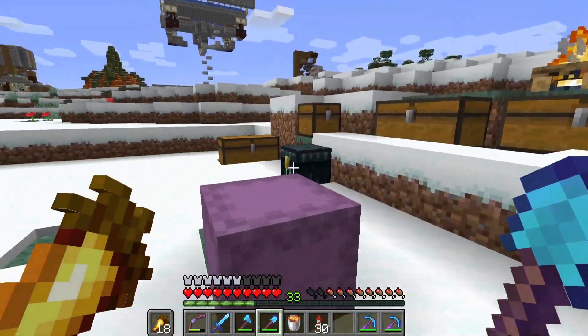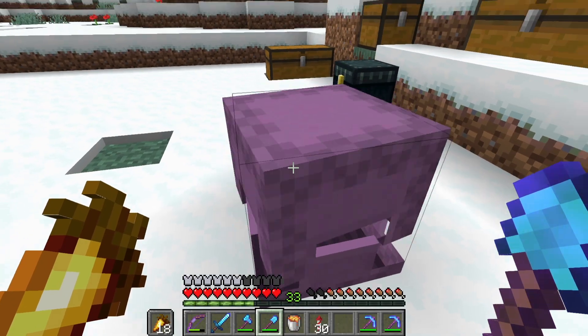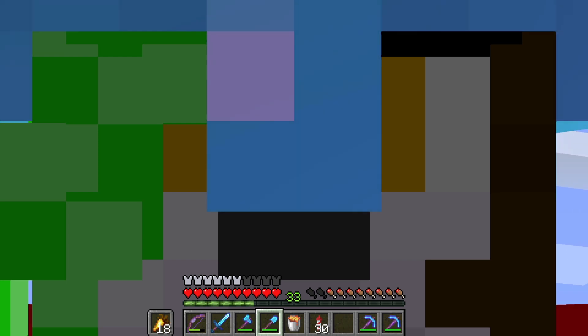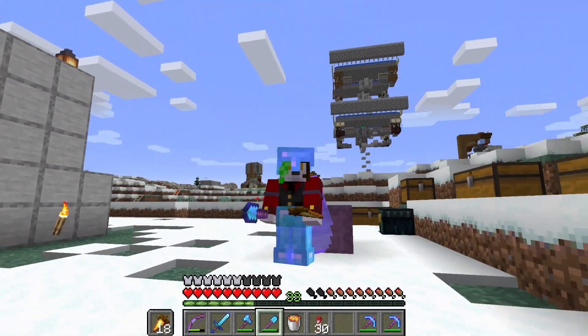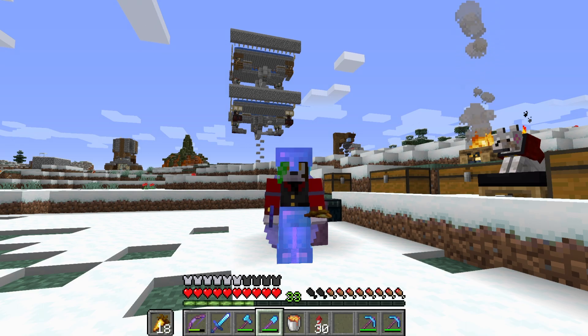I'm also thinking maybe we could jam-pack a cobblestone generator into this episode, because I want to pretty much fill a redstone shulker box. To make observers and pistons and other very valuable components, I'm going to need a lot of cobble. So maybe, just maybe, we could tackle a cobblestone generator still in this episode. We'll see, because I don't want to try and cut the episodes so much that it feels like I jammed 15 days worth of Minecraft into 30 minutes.